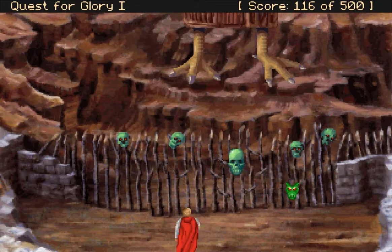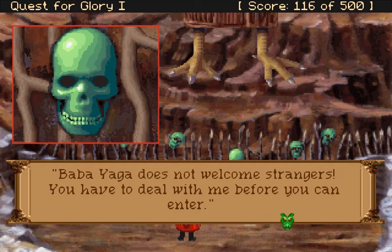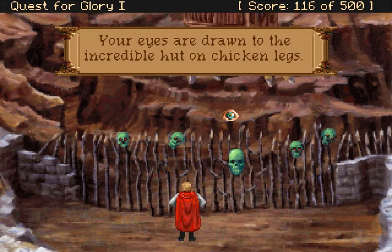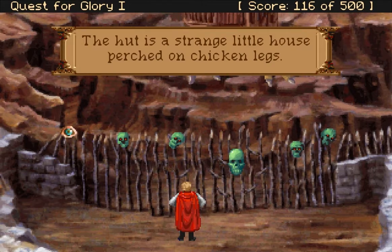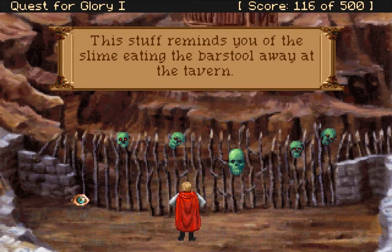Oh wow. Looking around, you get the feeling that this is not a very friendly place to be. Baba Yaga does not welcome strangers — you have to deal with me before you can enter. A skull. Baba Yaga is one tough magic user. If you're so stupid that you want to enter, perhaps we can make a deal. The eyes are drawn to the incredible hut on chicken legs — those are the biggest chicken legs you've ever seen.